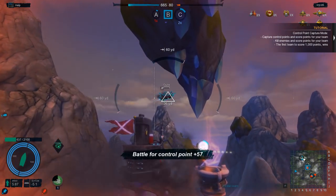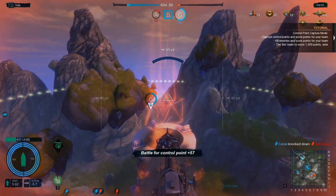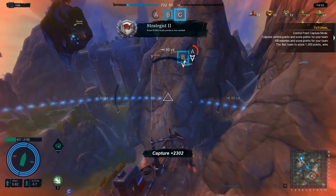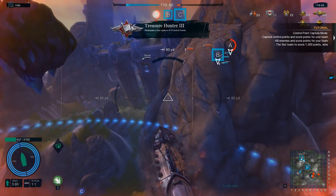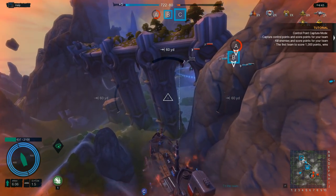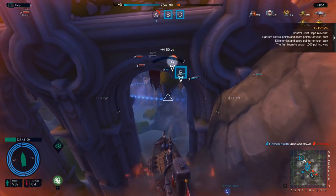Look at this guy — he's got no HP left. I wonder if we sit in a cap zone, do we get HP back? I don't think so — I think the HP you have is your whole life. They're capping A again. Score 5,000 mode points — okay so that's what it was. Participate in the capture of three control points. The first team to score 1,000 wins.